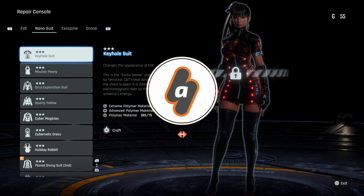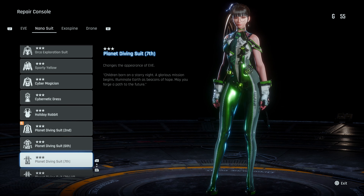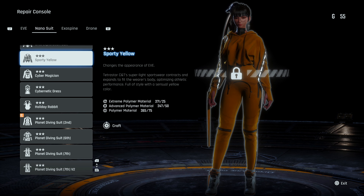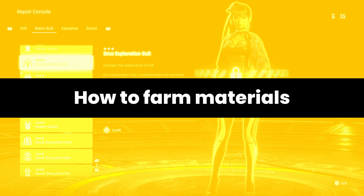Hey there, Angel for Abix Gaming with a quick guide for Stellar Blade. If you want to craft any of the suits from EVE's extensive collection, you will need three materials: polymer materials, advanced polymer materials, and extreme polymer materials — but where to find them and, more importantly, how to farm them easily.